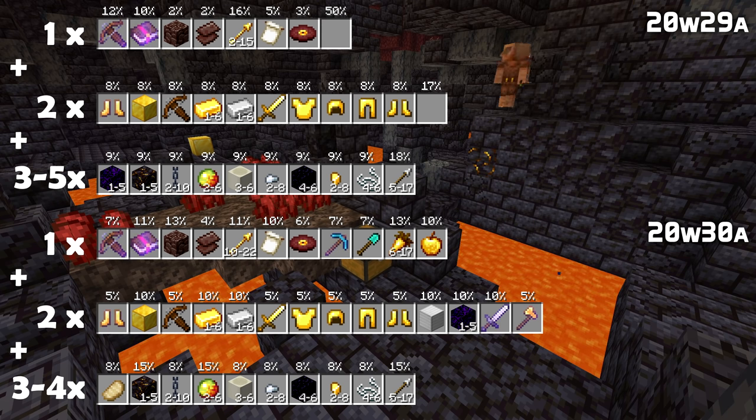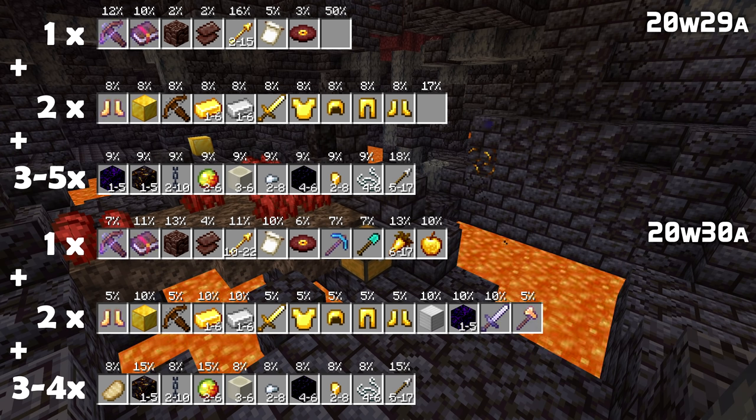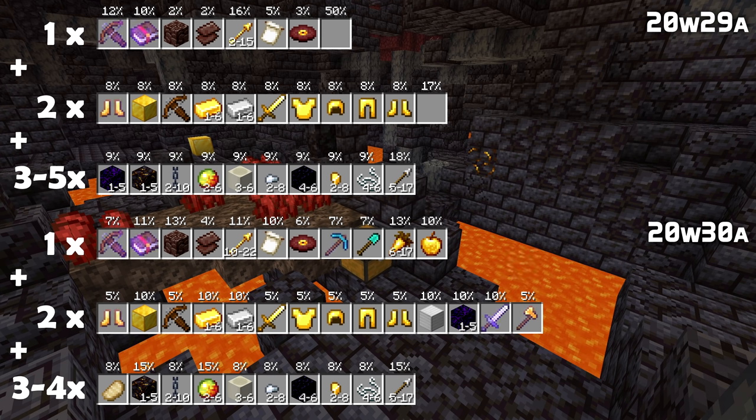In addition, a randomly enchanted undamaged diamond pickaxe has been added, and an unenchanted undamaged diamond shovel has been added. There are also food items here: golden carrots — 6 to 17 of those — and a single golden apple.